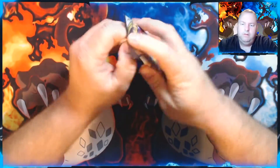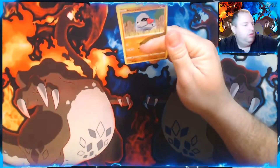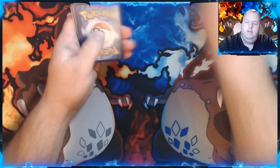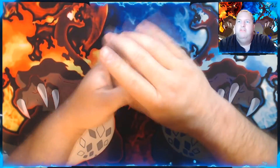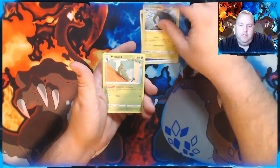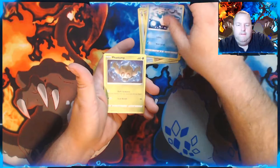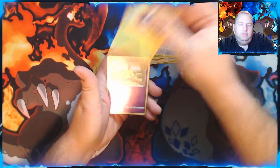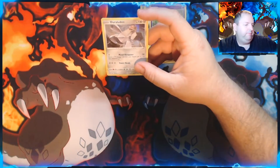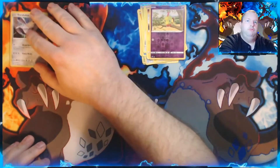Here we go — see what kind of card pulls we get. I've heard some people say the card pulls for this box are actually very, very good. Charge Bug, Metapod, Burning Scarf, Nosepass, Wingull, Phantump, Bronzor, Toxel — Reverse Holo — and a Holographic Duraludon. Not bad, not shabby at all.